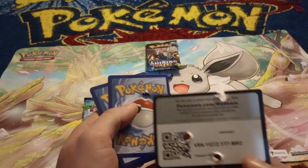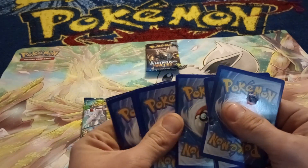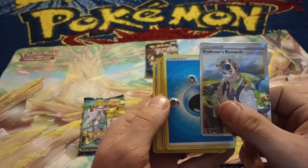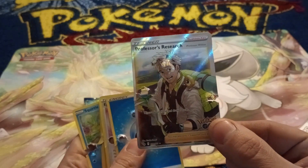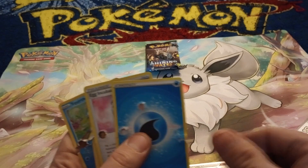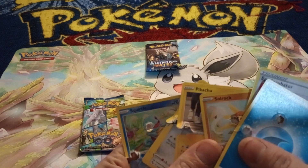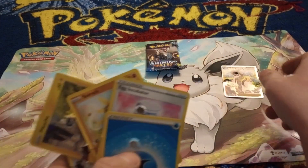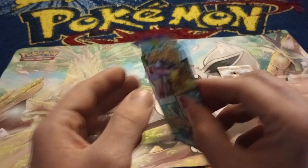Stick it together. Code card - you can read it. Let's do four from the back. I did five, stuck together. But look, we got a Professor's Research straight through his face. That's pretty crazy. We got a Squirtle too. As you can see, we're starting off pretty good with a full art Professor's Research. Just toss these to the side and then we'll start with the shotgun pack.